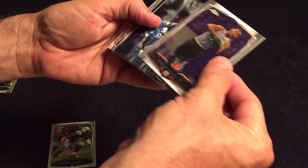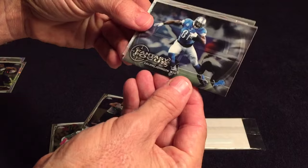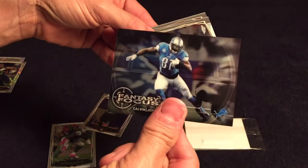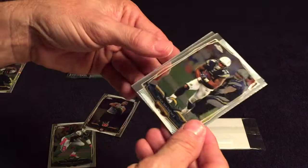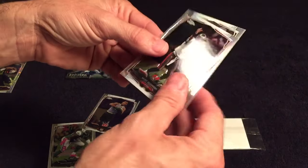Denard cornerback — I hate these fantasy focus cards. Calvin Johnson, not a big fan of that card. Ryan Mathis and Mike Lennon.